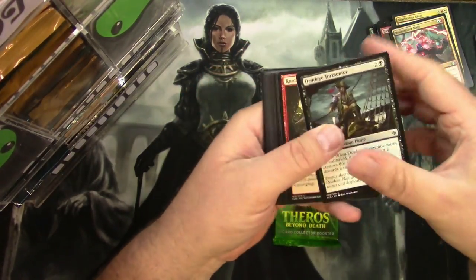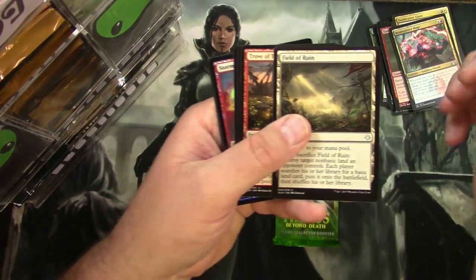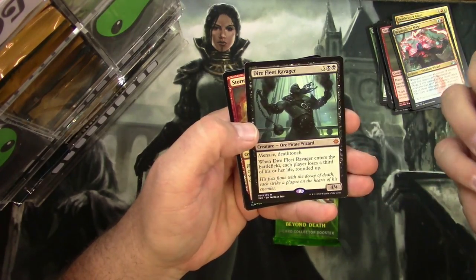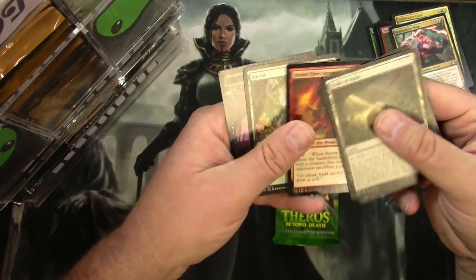Ixalan pack: some Pirates and Dinosaurs — oh my. Field of Ruin, Trove of Temptation, Deadeye Plunderers, a Dire Fleet Ravager which is a Mythic, and a Foil Storm Fleet Arsonist.